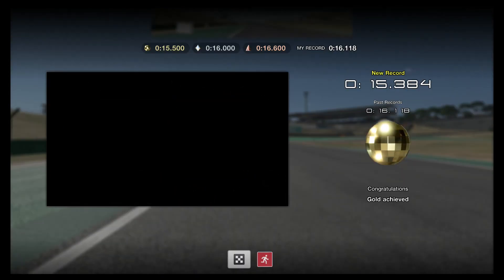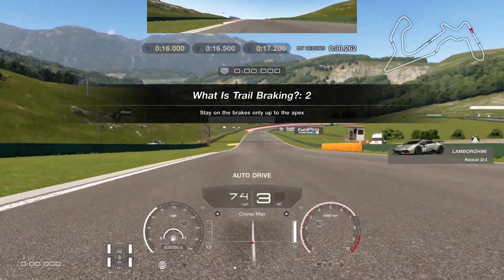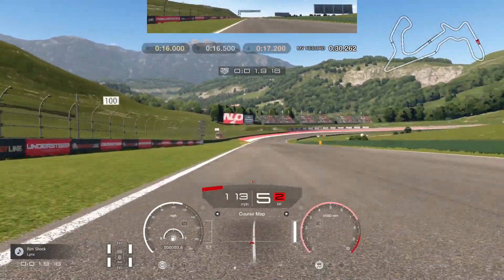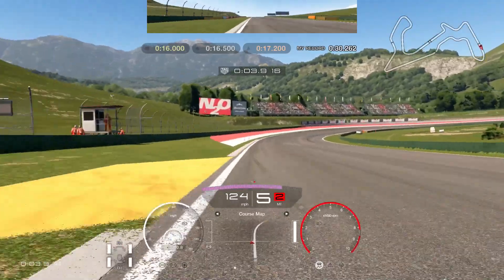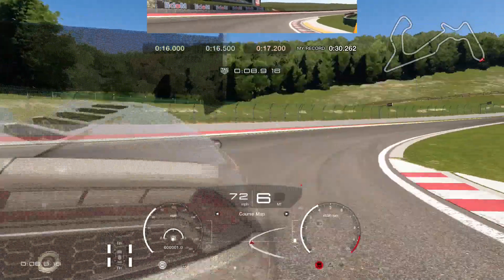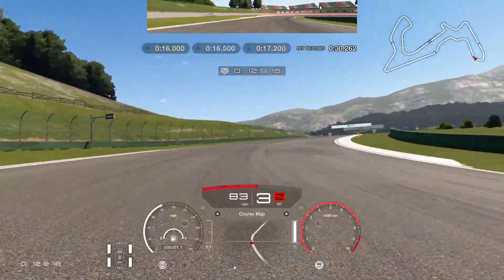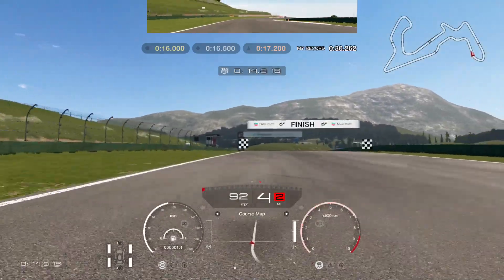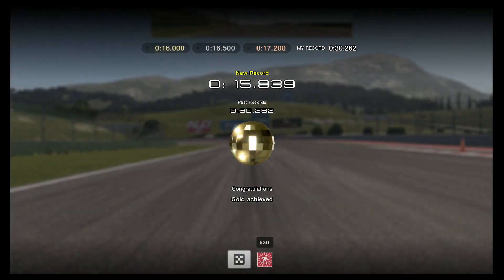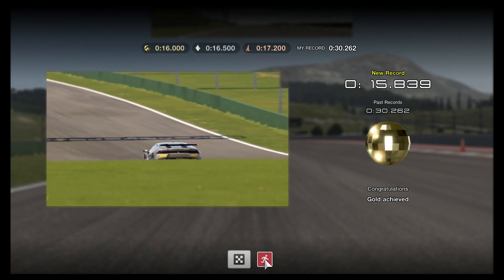You learn how to get around different tracks, and also how to, for example, trail brake. When you're going around the corner, all you need to do is take your foot off the gas, put it on the brake lightly, and just feather the brake going around the corner. As soon as you hit the apex right at the edge, you hammer the gas and then you finish with gold — just like I did right there.